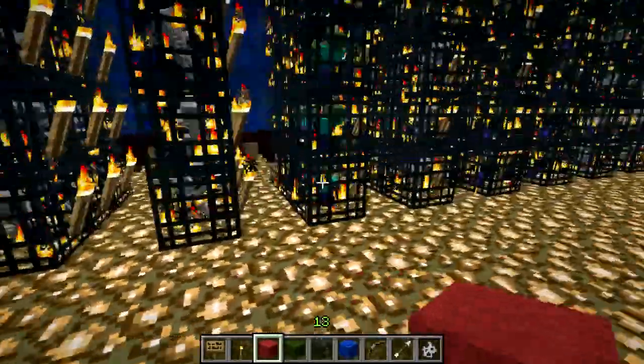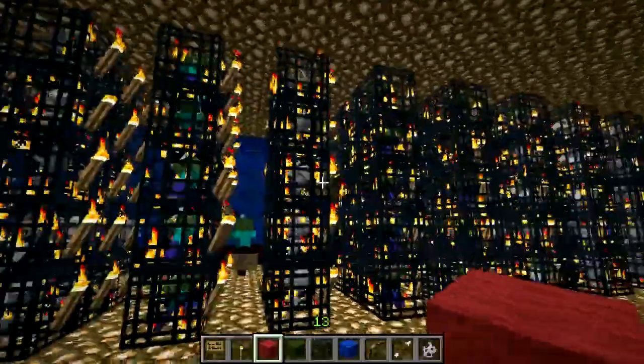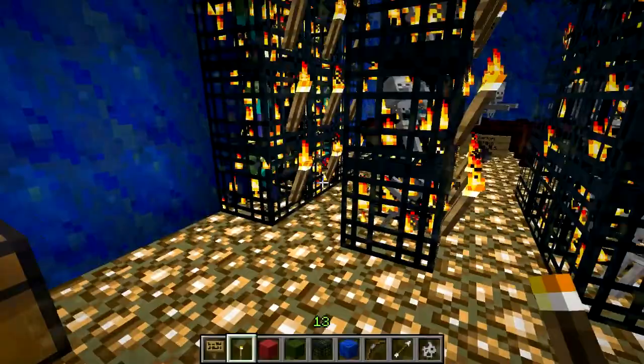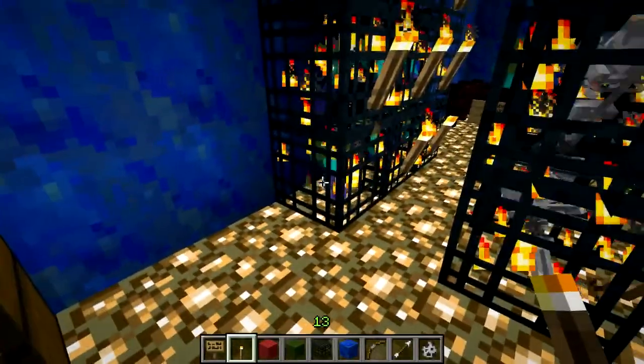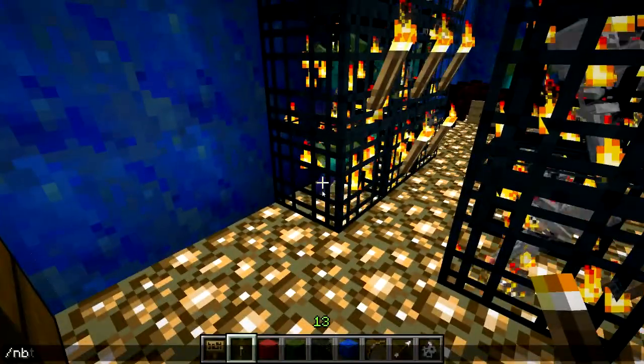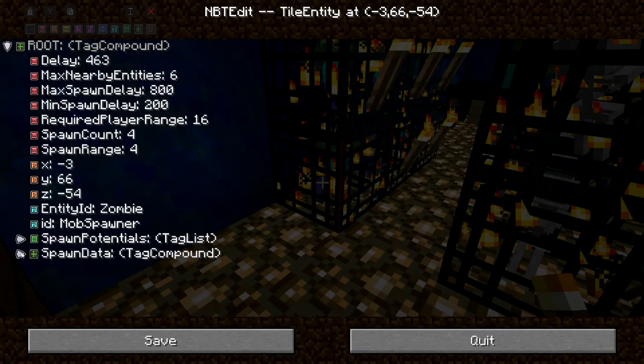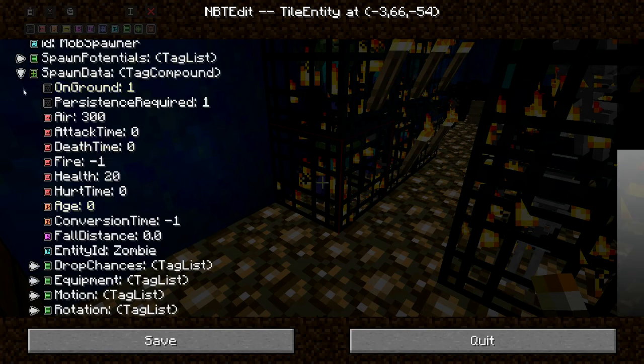I have to put in the position data for each of these spawners, but it shouldn't take too long, and I'll show you how I'm going to do that. I've installed a mod called InGameNBTEdit, and it's very very useful, I've been using it for a long time. What I can do is just access the NBT data of the entity that I'm looking at - in this case, this mob spawner. So I can open up the spawn data of the mob spawner, and we're going to put in some position data.